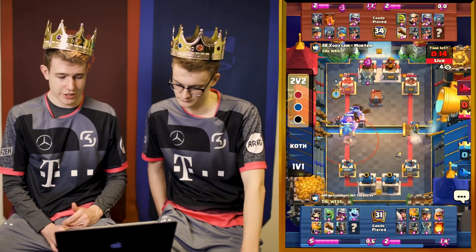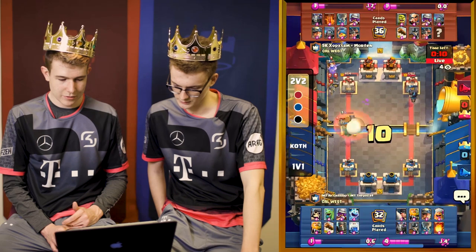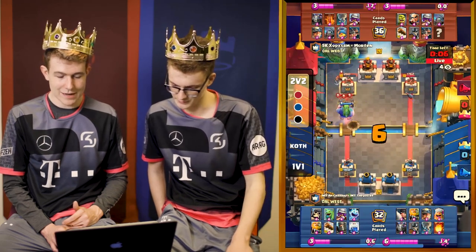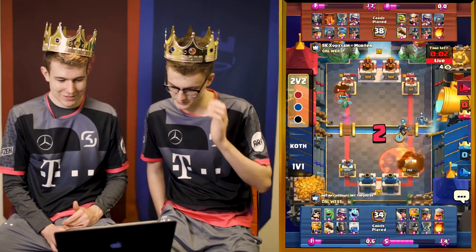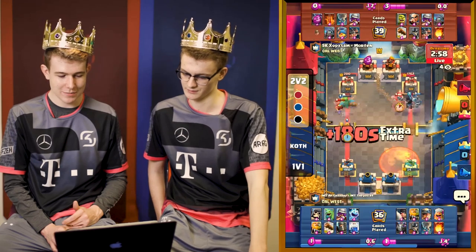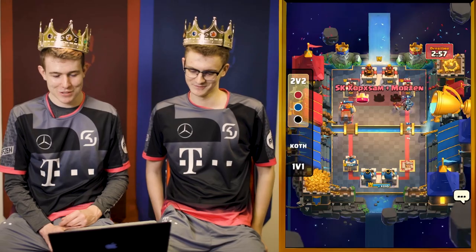Now I think it's an unfortunate situation that the tornado kills the mini-pekka. Now they have an RG really, really close to getting a second hit, but it doesn't. And now we just spell out and hope they don't have a spell. Now it's just hoping. The fissure pulls the RG to the tower, and then — wow, that was close.